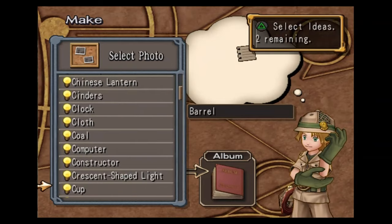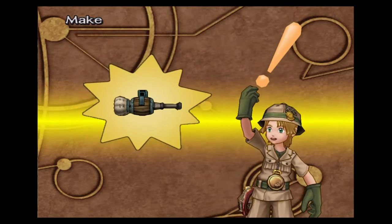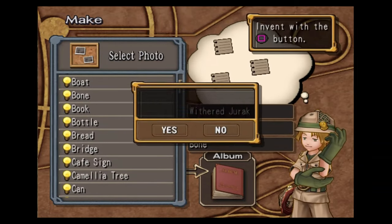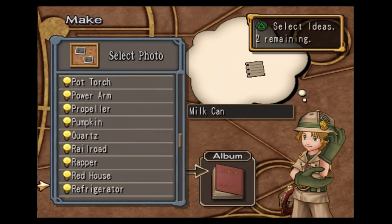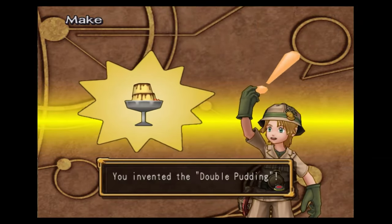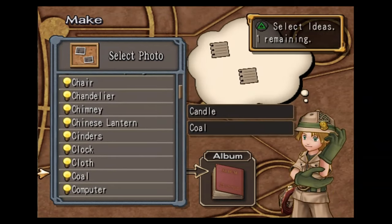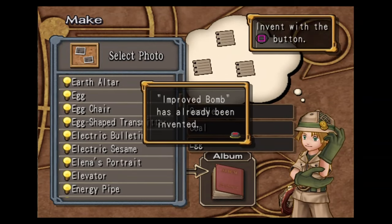Next is barrel and mushroom — this will get you the barrel cannon one. With a jirac, cloth, and bone — this will get you the bone rapier. You're going to want a milk can, wheat flour, and find the golden egg — this will make you the double pudding. This is actually a very good item, and you can make it pretty early on. Next is candle, coal, and egg — this will make you the improved bomb, which we've already made.